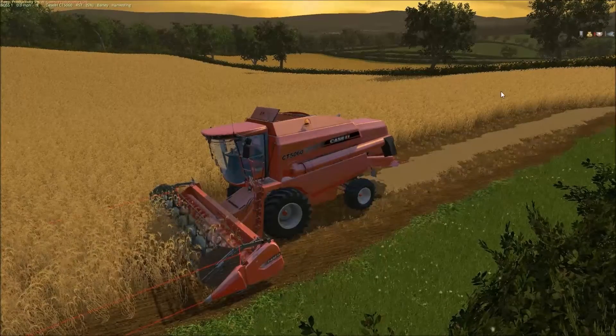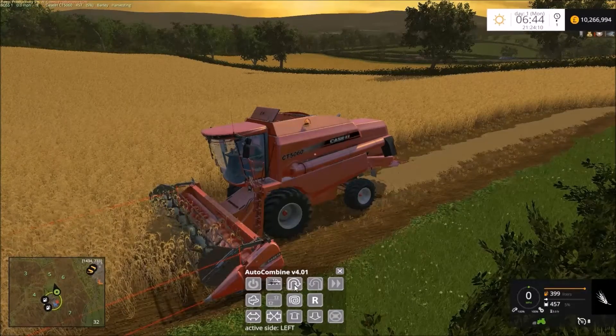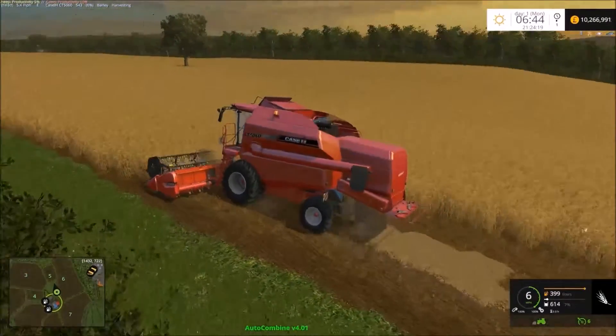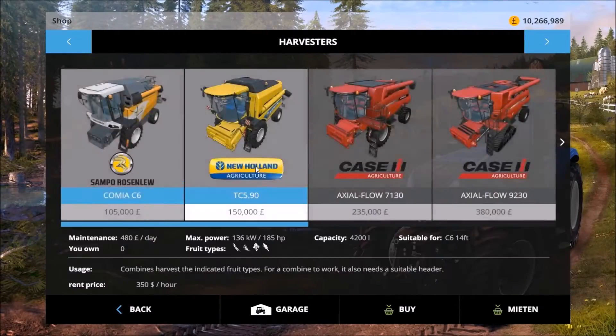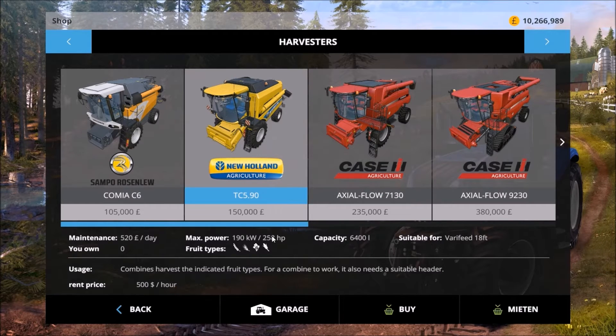We'll bring in autocombine and have a look in the shop. The TC5 has a capacity of 6,400. The next Case in-game has a capacity of 10,570. So this CT5060 fills the gap nicely between those two.